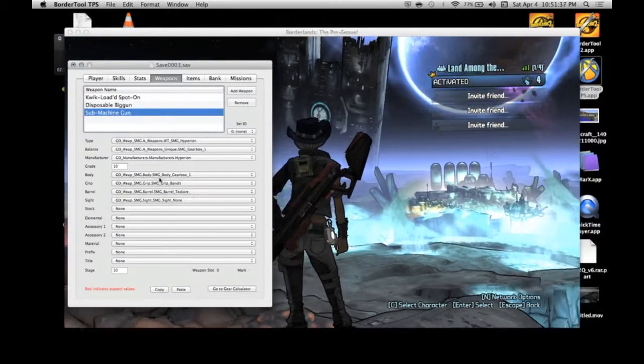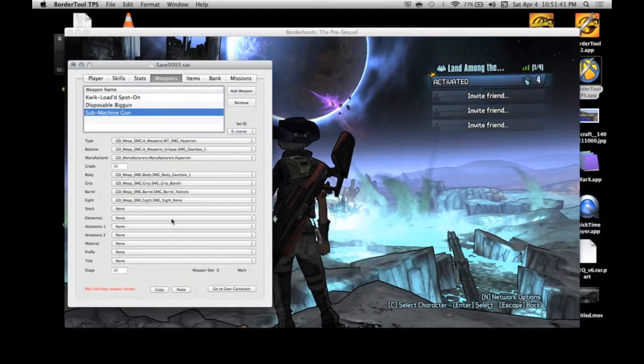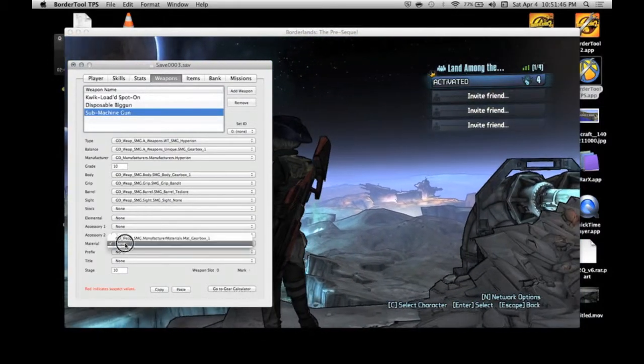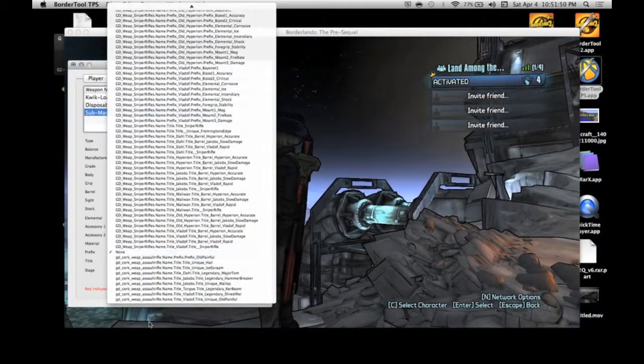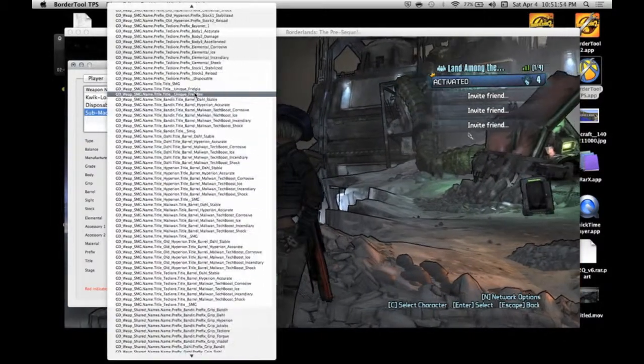Pick a sight if you want — it'll usually have one. Stock — I'm not going to put one on because I don't really care for them. Elemental is usually one, accessory there's usually one — I'll show you those in just a minute. Material, just pick whatever's on there. Prefixes are really important because these determine how good the weapon is going to be.